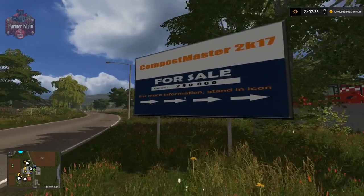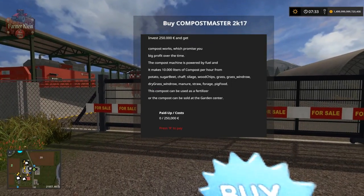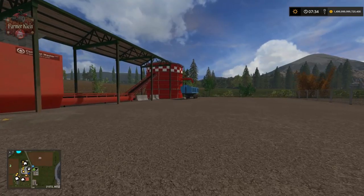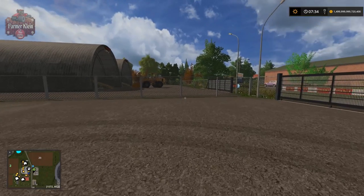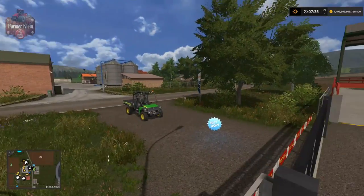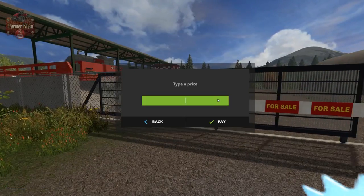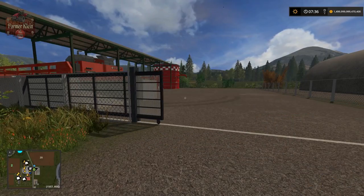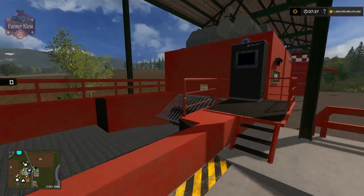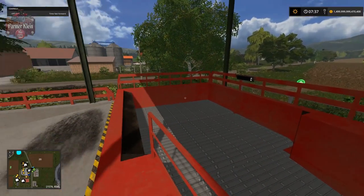First thing you'll notice is we've got the Compost Master for sale at two hundred and fifty thousand dollars. It's pretty cool - we've got our description of what it does. Notice over here we have a trailer parked in front of the output, and a big skid loader or wheel loader parked in front of one of the inputs. We push R, enter two hundred and fifty thousand, hit pay, and now the trailer has disappeared and the barrier is down. Typically there would be some information that would pop up in the F1 menu, but again it's not coming up - kind of odd.